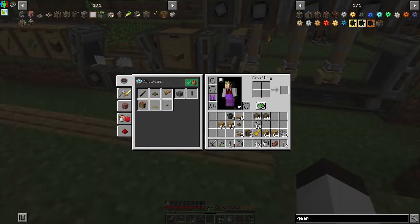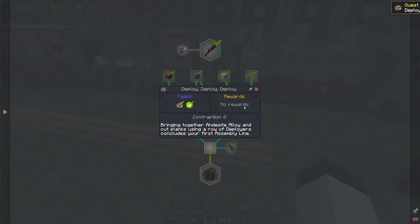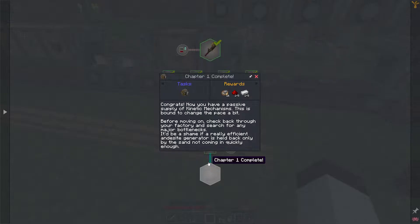Let's go look at the quest. We have definitely automated that — excellent. We've got two directions here; we already have the deployer armed. The saw will eventually wear out, but we can deal with that in a bit. So chapter one is complete — congrats. Now you have a passive supply of kinetic mechanisms. Before moving on, check back through your factory and search for any major bottlenecks — it'd be a shame if a really efficient andesite generator is held back only by sand not coming in quickly enough.